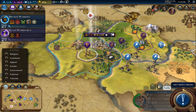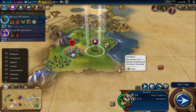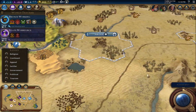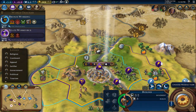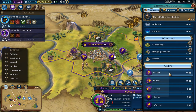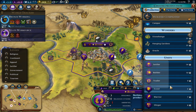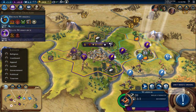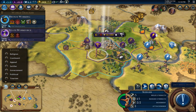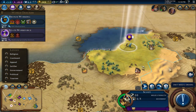Now we'll wait for the two-turn denounce period. This is the first turn since denouncing — they know something's up. Go over here and get this resource — it boosts production. Taking another slinger — another slinger should be the right way to go here. That freaked me out a little bit.